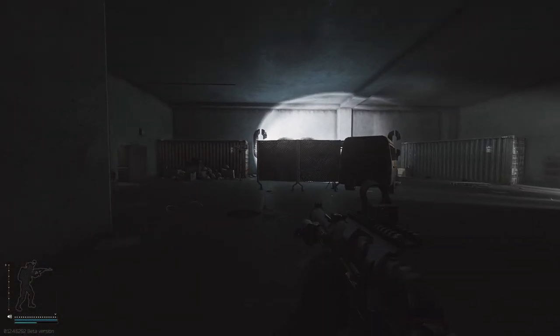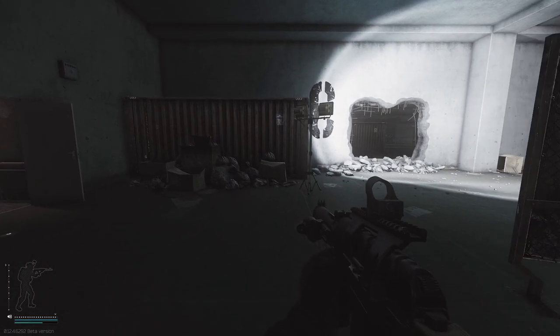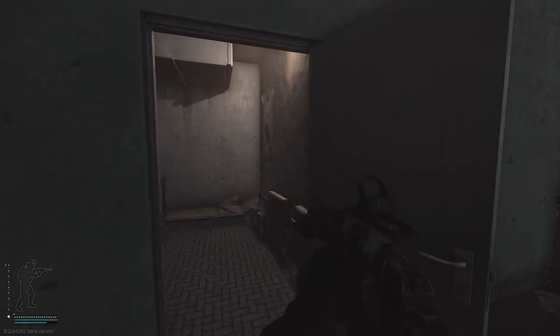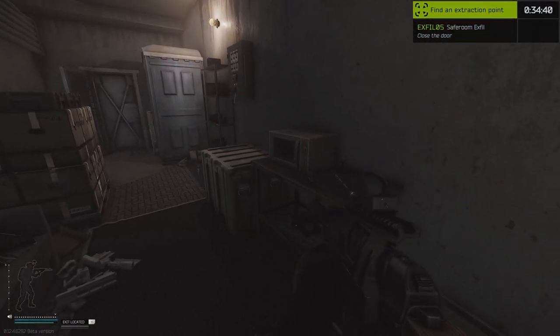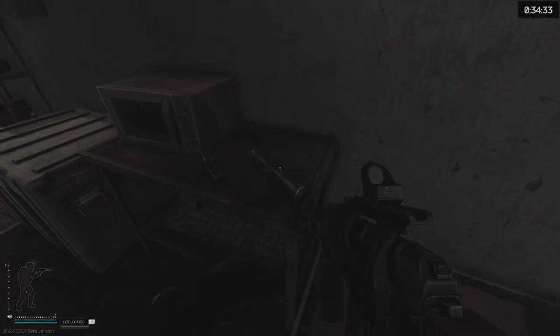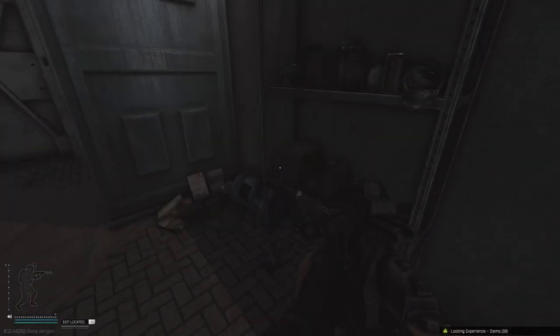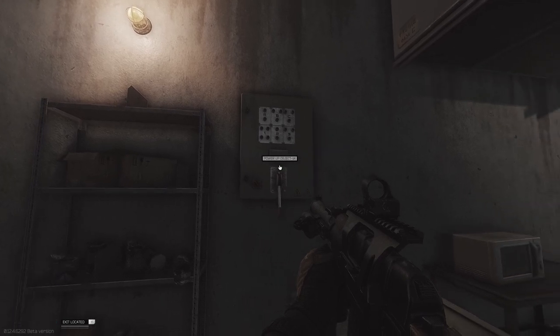If you find this key or any of the others in this video, feel free to stop by my Twitch stream and let me know where you found it. Once you swipe the card, head down the hole in the ground in Kiba Alley, take a left, and you'll be able to find a now-opened room. This is the new safe room exfil room, but it also spawns quite a few goodies as well.